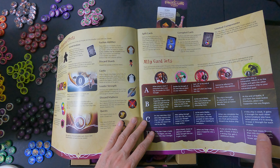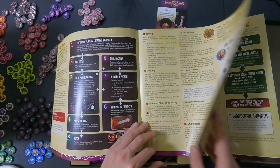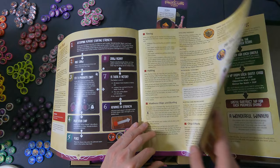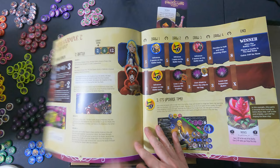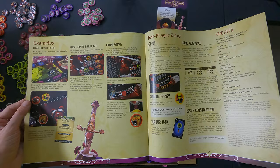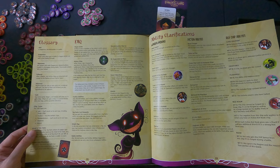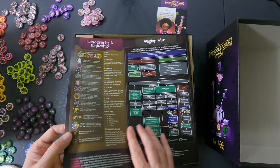The rulebook covers: tea party, card effects, ally card effects, leader effects for Jabberwock, Mad Hatter, Red Queen, Alice, and Cheshire Cat. Then the war phase, battle outcome, battle example — a really big example of the battle — and a second example. I like it when they provide enough examples. Then quest examples, two-player rules, glossary, FAQ, ability clarifications, and an overview of battle iconography and keywords.